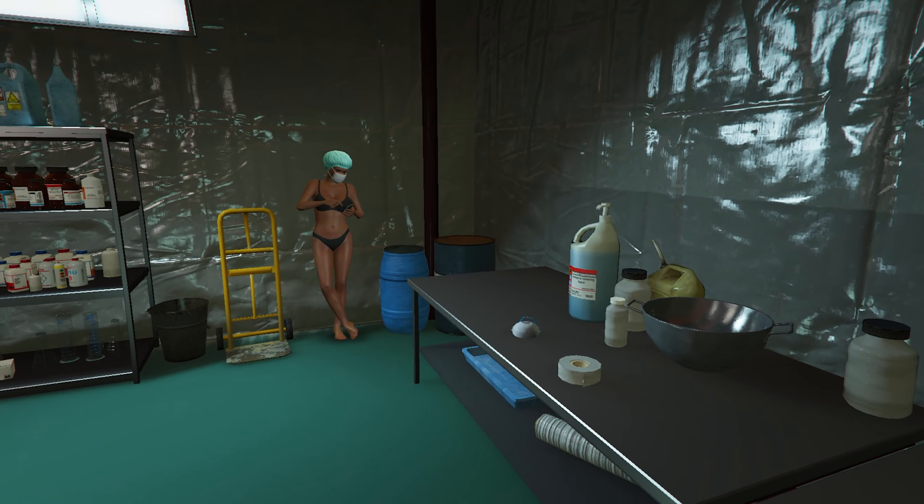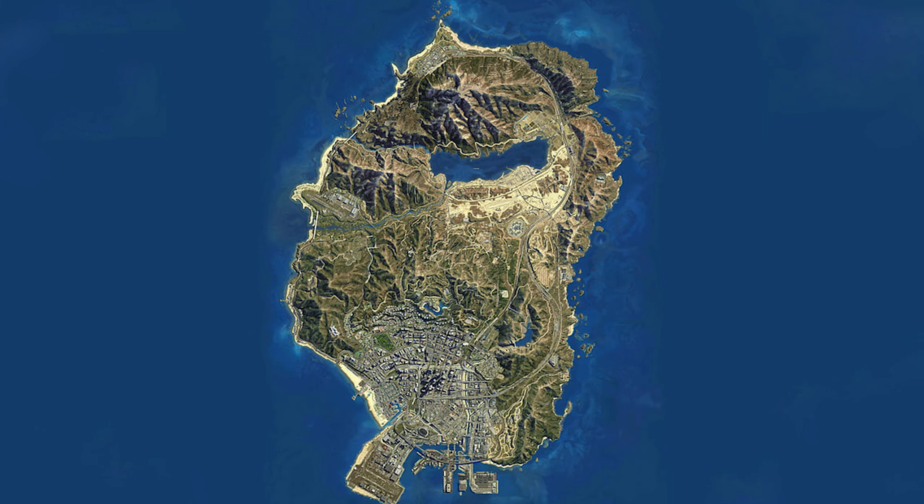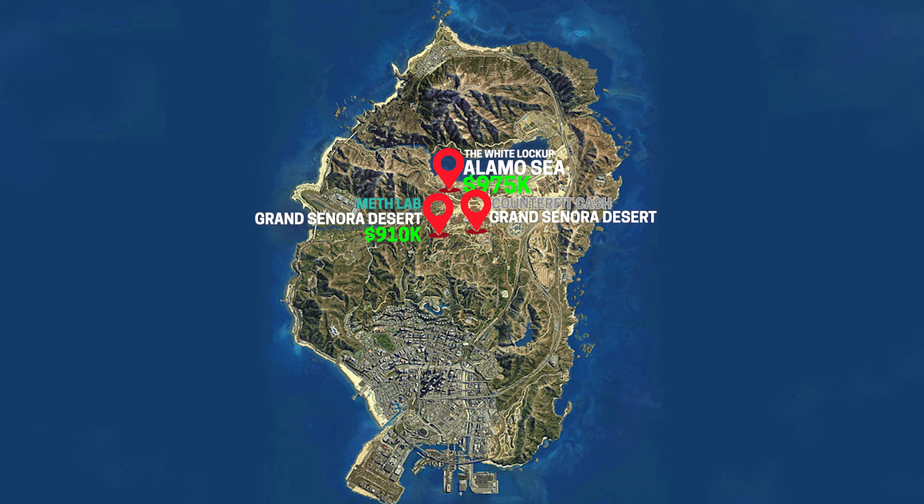Let me show you the best locations for the MC businesses. You want them all close to each other to make it easier when doing the resupply and sell missions. For the Weed Lockup I recommend getting your business at the LMOC location for almost 1 million dollars. For the Meth Lab I suggest buying it at Grand Sonora Desert for 910k. The counterfeit cash factory you also want at Grand Sonora Desert for a cheaper price of 845k.